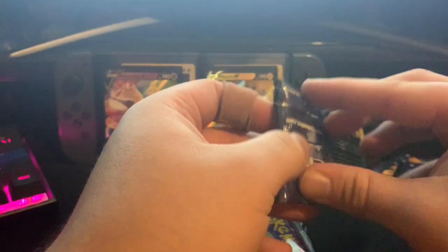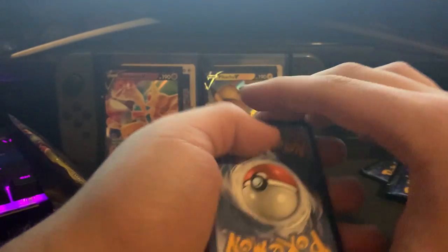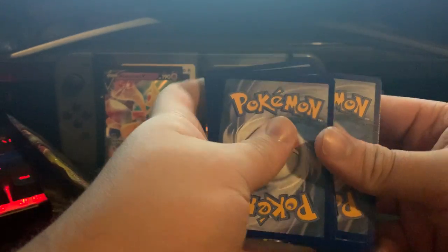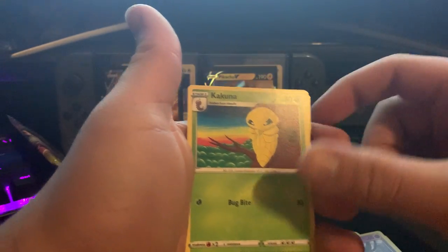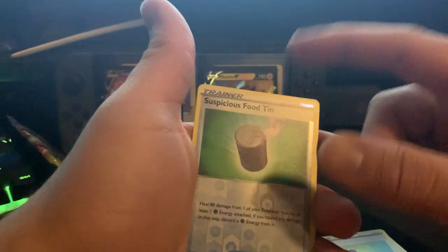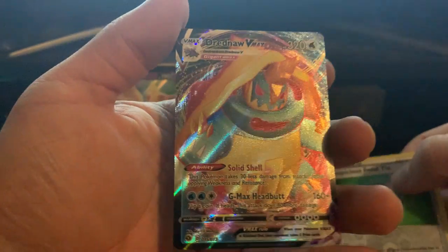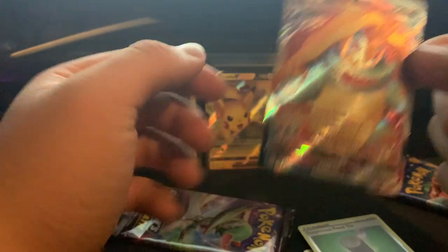We're gonna open Drednaw — people like to call him the great value Blastoise — so let's open him. Pulls: Electric energy, Rotom, Torkoal stadium, Beedrill, Hattena, Kakuna, Rockruff, Vulpix, Potion, and — wow, I think this is a secret rare Drednaw! Oh wow, and it's pack fresh too. Let's sleeve that baby up!